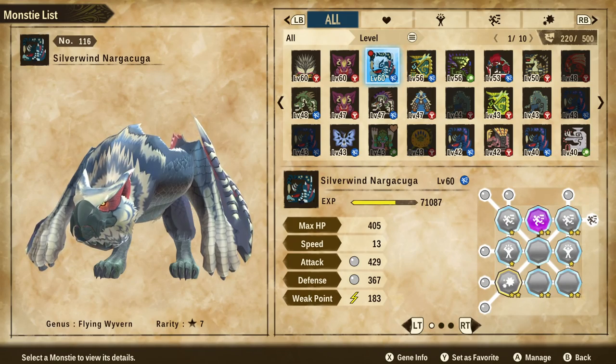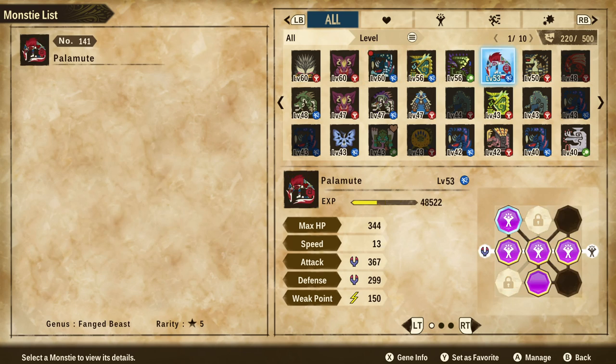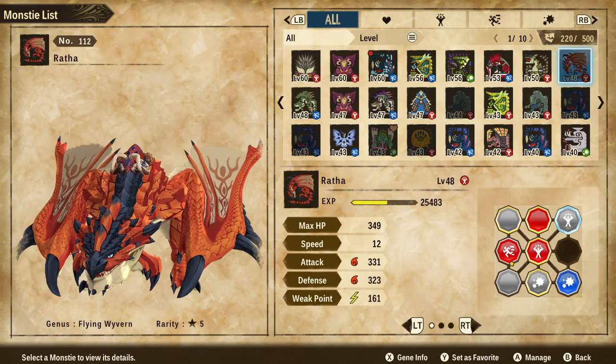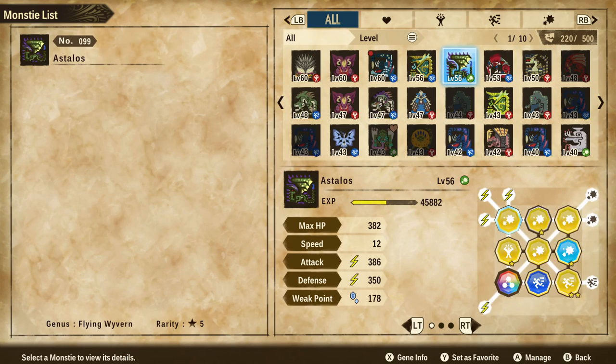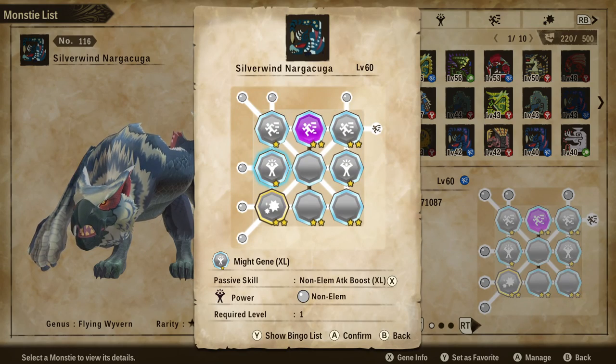We've also got Non-Elemental Attack Boost XL on here. You're going to want to get this up to the max level because we're a non-elemental build. You can get these on various creatures — Nergigante, which you can farm easily, and any other non-elemental creature like Brute Tigrex, regular Tigrex, Grimclaw Tigrex, and Sandberioth. There's a bunch of other monsters that have non-elemental boost, and it's a really easy skill to farm up.